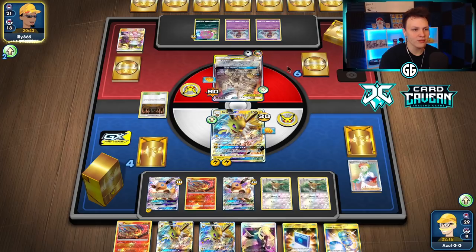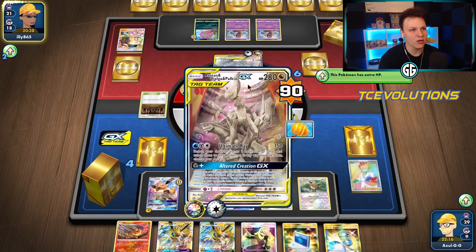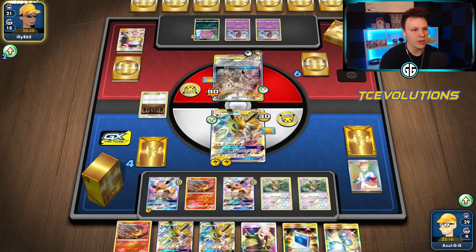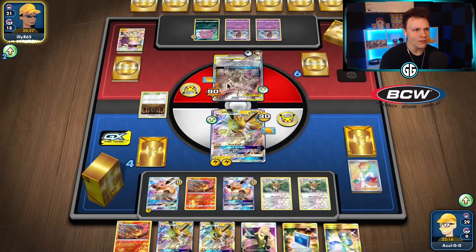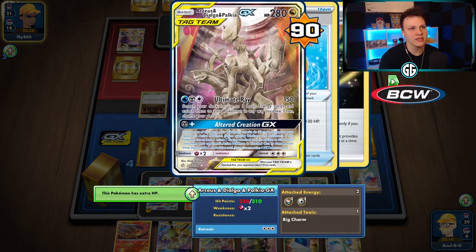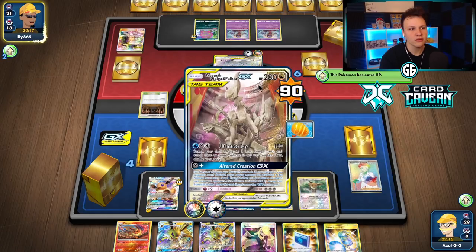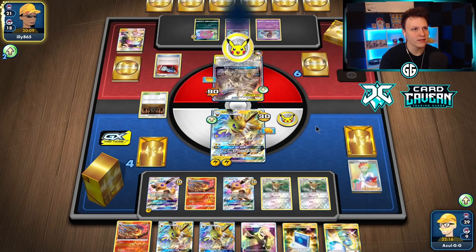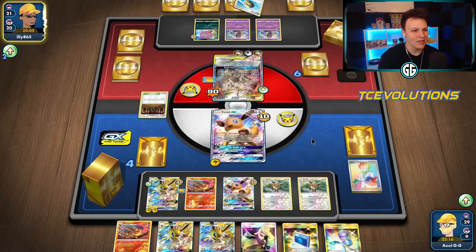Feeling pretty confident about cleaning this up. The Shrine is constantly ticking on stuff, so I'm still feeling good overall. Removing this big guy from play eventually is still really meaningful — with that Big Charm it's got massive HP. I think we can deal with it in a couple turns. I want to hit this once really hard and hopefully end it. A Catcher heads though — this will allow them to Ultimate Ray and knock out this guy.